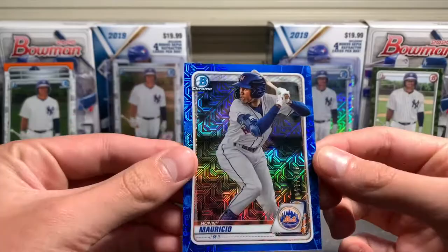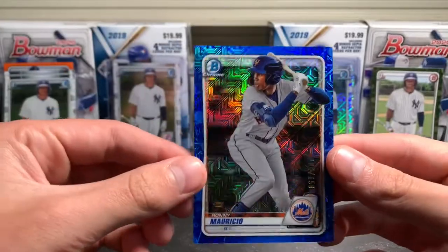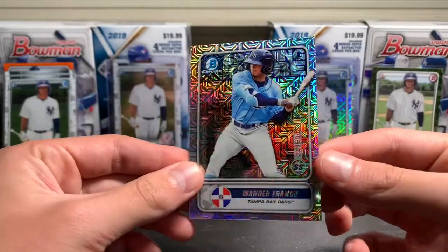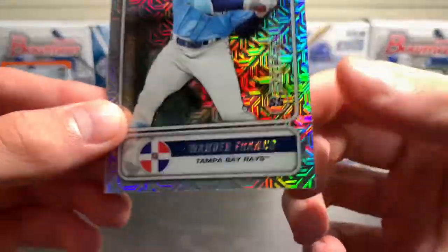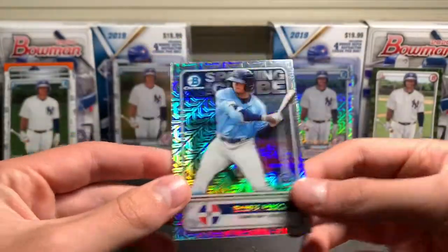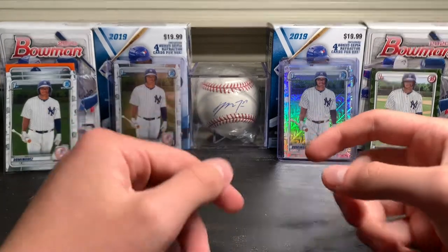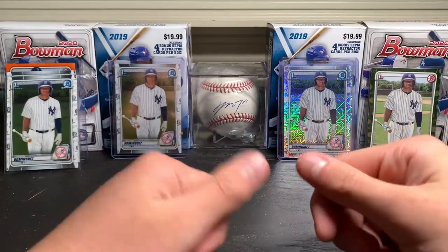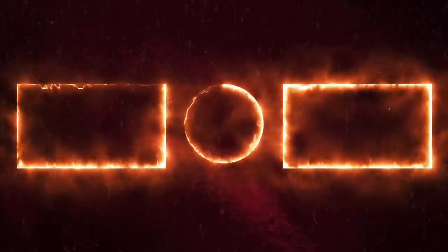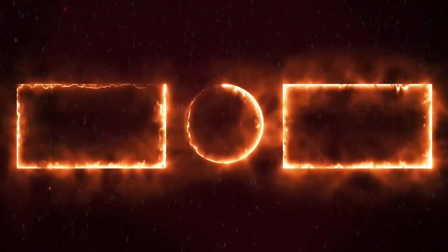So all in all, not too bad. We got that sweet Ronnie Mauricio Blue out of 150 — 104 out of 150 — that's a nice one. And this Wander Franco is another good card. It's almost impossible to read that name — Wander Franco — the number one overall prospect in baseball, as many of you know. And that'll be it for today's video. Thank you guys for watching, leave a like, subscribe, and I'll see you guys next time.